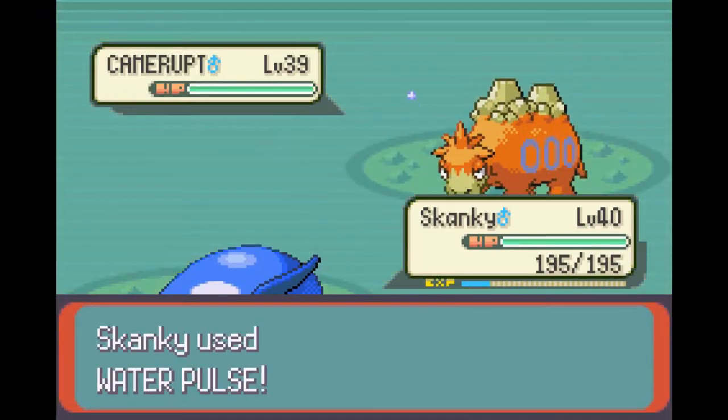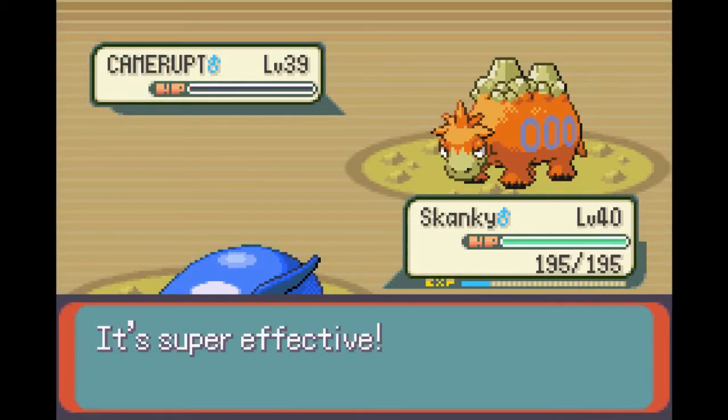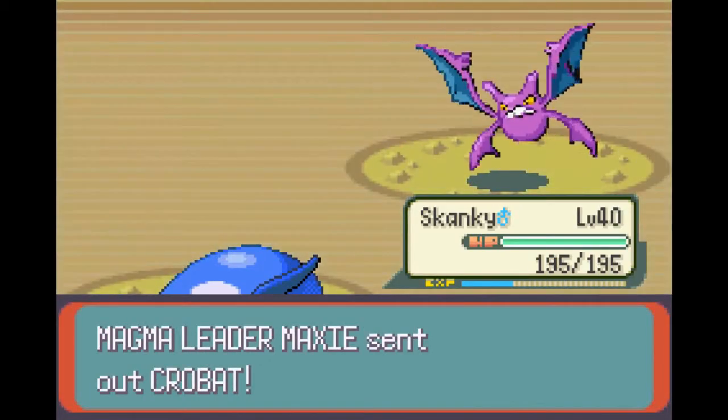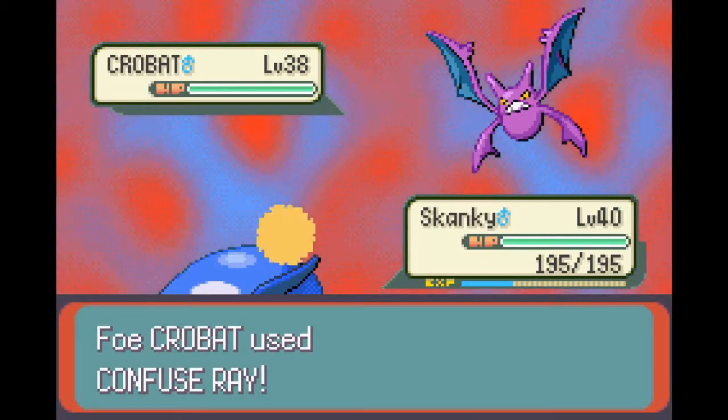Camerupt — big boy. It knows Takedown, Amnesia, Rock Slide, and Earthquake. At the very least it has one STAB move, but it's gone already. Guess what? Water type. And the level spike is even higher — it's kind of ridiculous considering your last cheerleader fight was level 33.